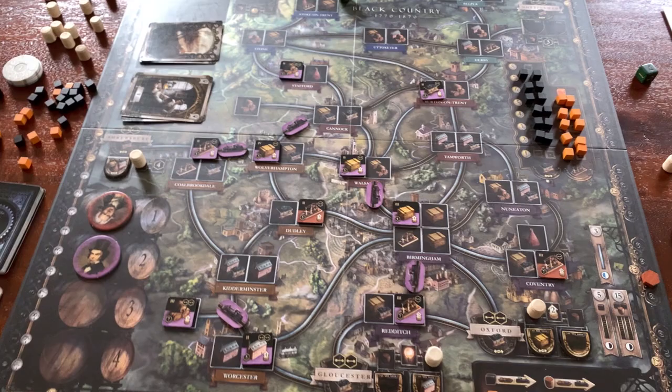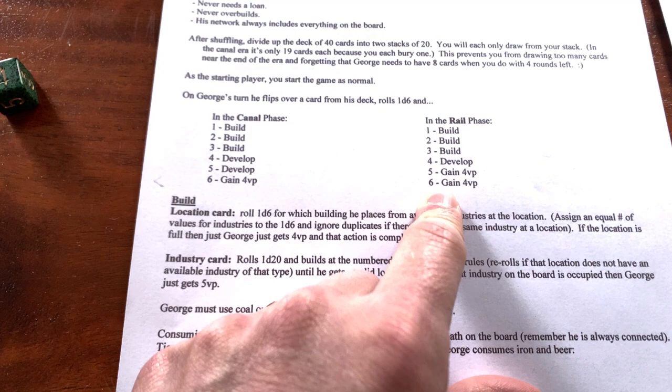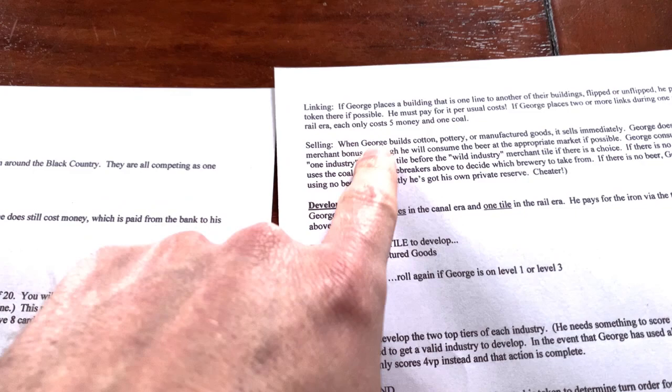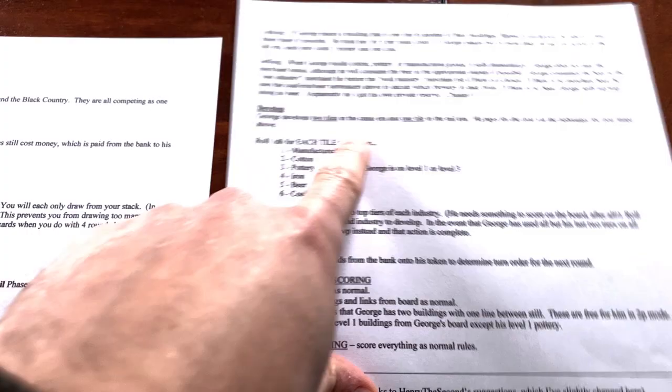As we start the rail era, a few things change with George. We now use the new rail phase order for rolling dice. He can do a link twice but it's always $5 and one coal — he doesn't take advantage of the double rail option. Also, when George develops in the rail era, he only develops once. With that, let's get started — decks are reshuffled and we have our eight cards. We go first.